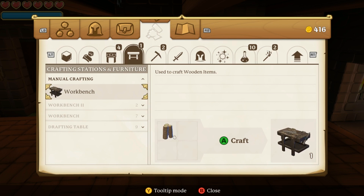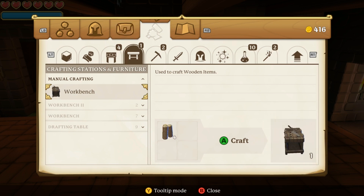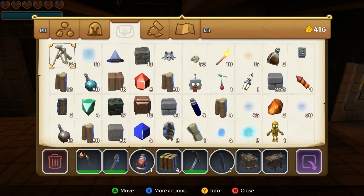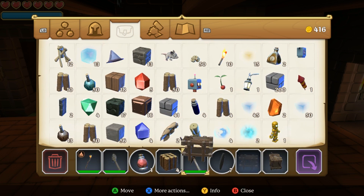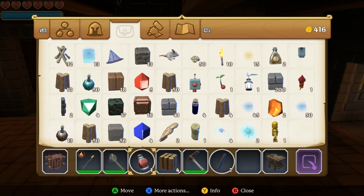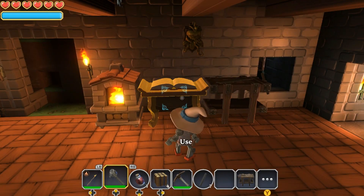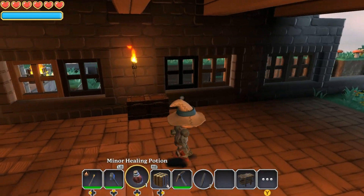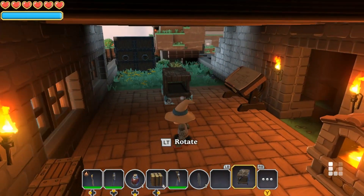I'll go ahead and craft that — it's pretty instant. A little hand appears on the right-hand side and kaboom, there is your workbench. I'll send that to my backpack; if you have space in your direct inventory it will go there. I'll move the old one to the bin and there we go — that's the one I just crafted. Exiting the menu, I go to my quick access bar and there is the workstation I crafted.